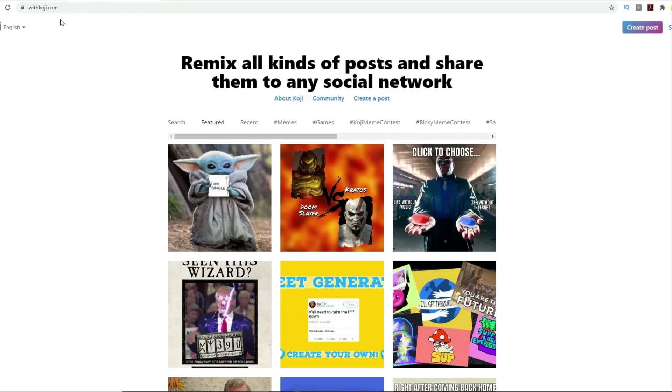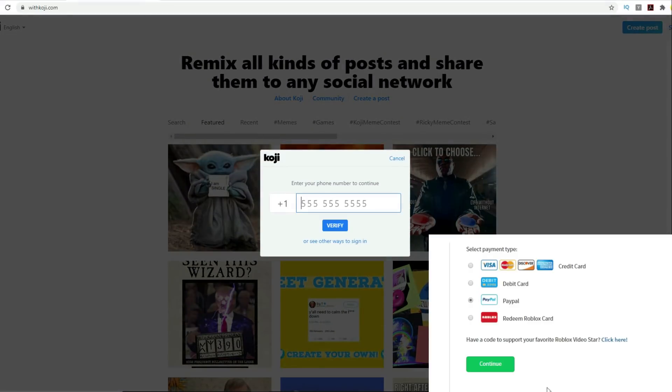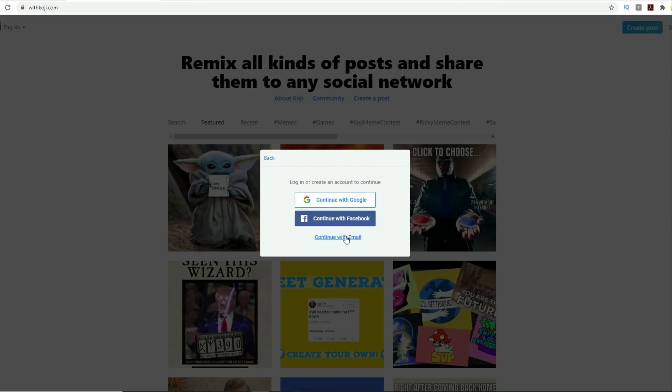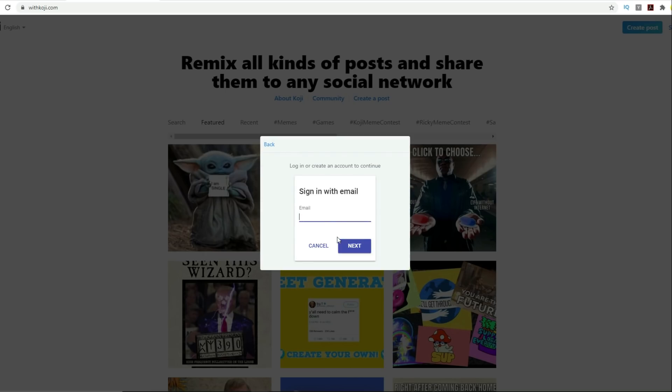So the first thing you want to do — the website link is down below. It's www.withkoji.com. When you first come in here, you're going to see some sample memes and other things. You're going to want to create an account because you'll want to link at least an email address so we can send you the prize if you are a winner. You can sign in with Google, Facebook, or just continue with email.